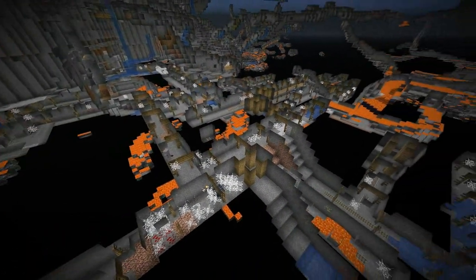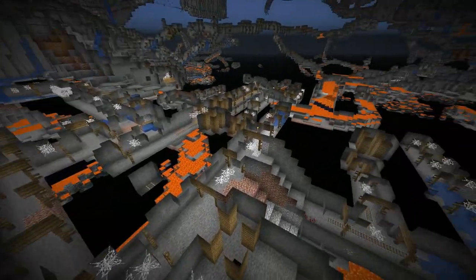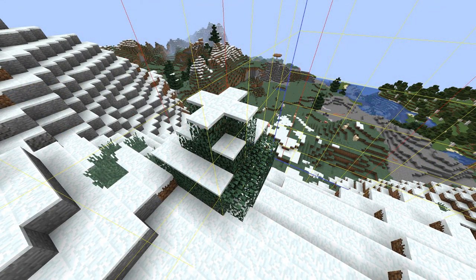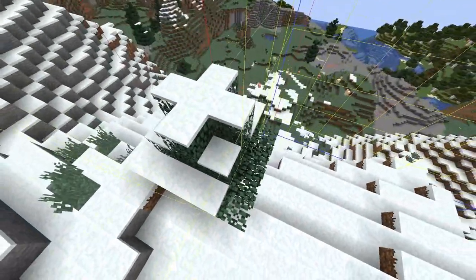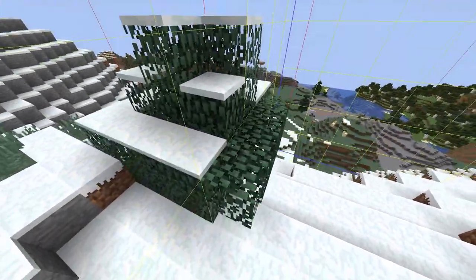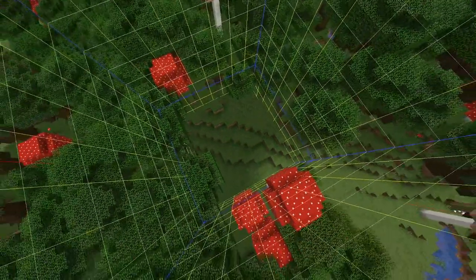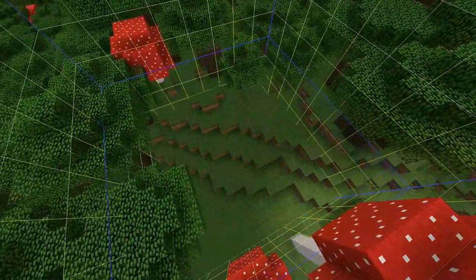This next bug will probably be noticed by cavers, because in 1.13 there are fewer dungeons in the world. Chunks aren't being decorated properly — as you can see, there are some leaves here that don't have snow layers on them. There are chunk generation errors in roofed forest biomes — as you can see in this chunk, there are hardly any trees here.